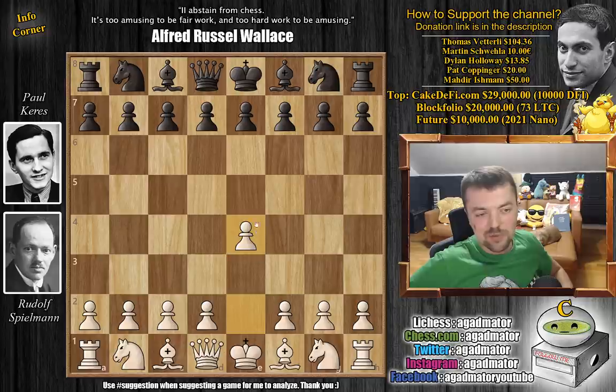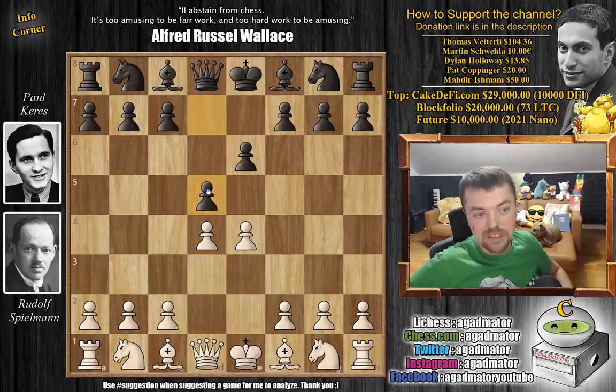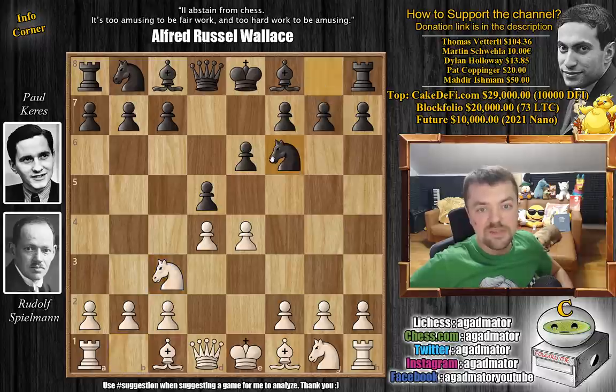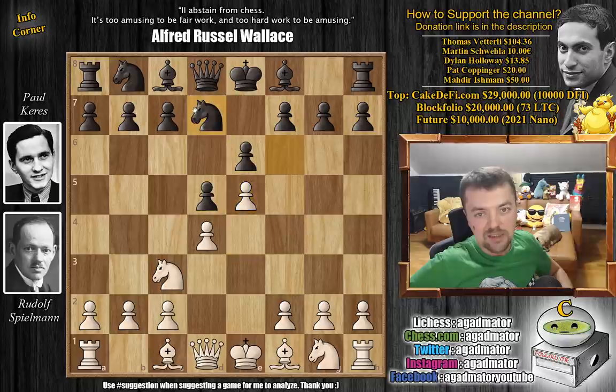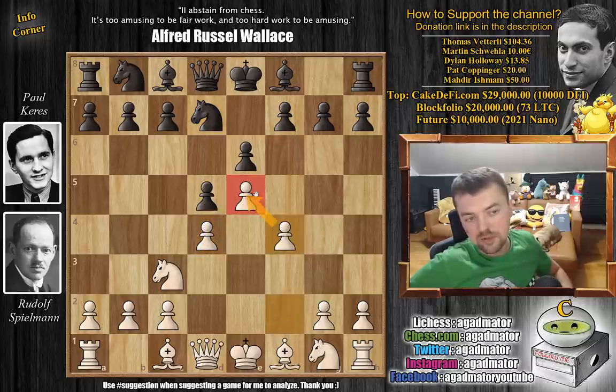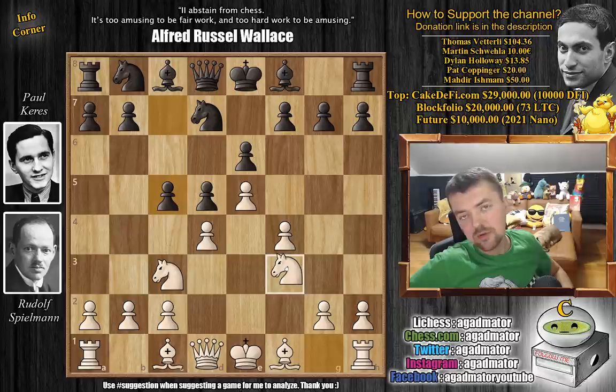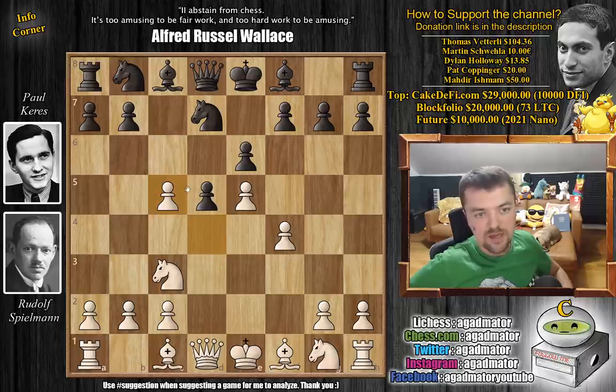Spielmann with the white pieces opens with e4. Keres goes for the French Defense: e6, d4, d5, and now knight to c3 — a normal French Defense. Knight to f6, and now e5 advancing the pawn, the Steinitz variation going after the knight. Knight f to d7, preparing c5, as black tries to undermine the center from the flank. White advances the f-pawn to additionally support the center. We have c5, and now d captures on c5, followed by knight to c6.